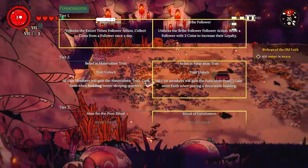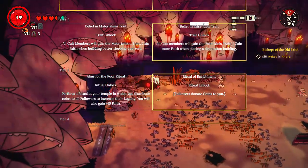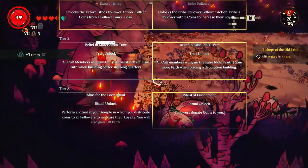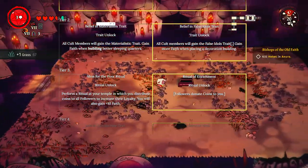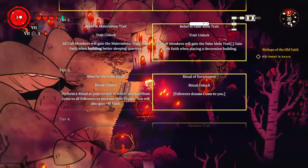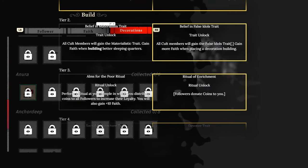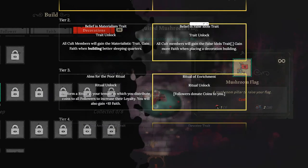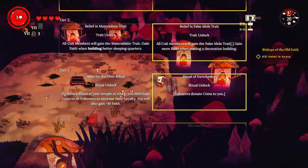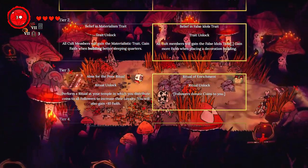Now we're onto Possession. Do you want to take a bribe a day from your followers, or give them three coins which will increase their loyalty? I would go with taking the bribe a day - it just seems good and it's quick to do. You also get the option between building better sleeping quarters which gives you faith, or all cult members gain the False Idol trait, gaining more faith when placing decorations. You're going to be placing a lot of decorations, so pick the decorations option - there are thousands to place, and most only take one node.